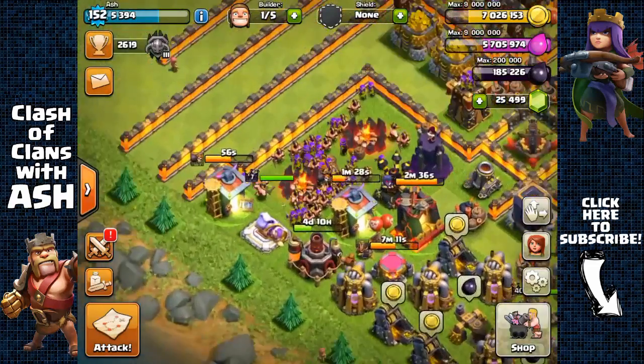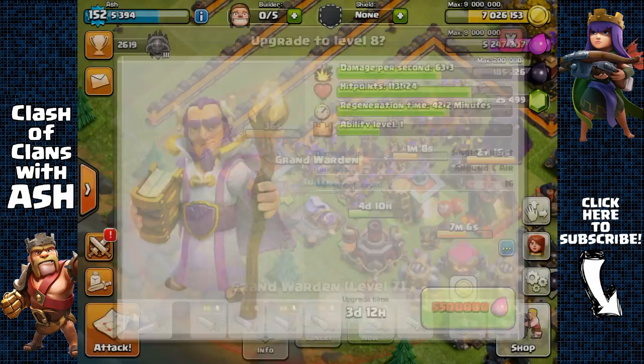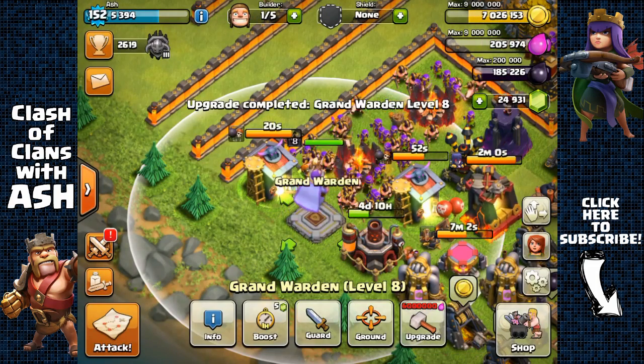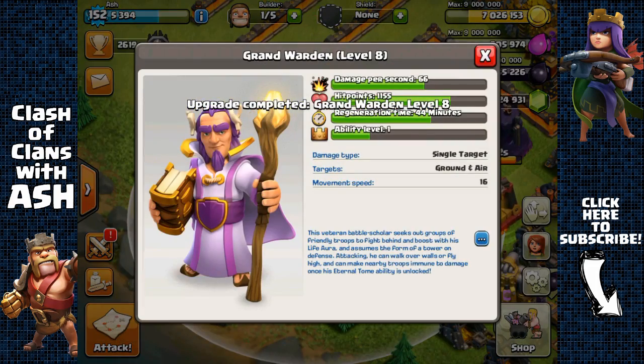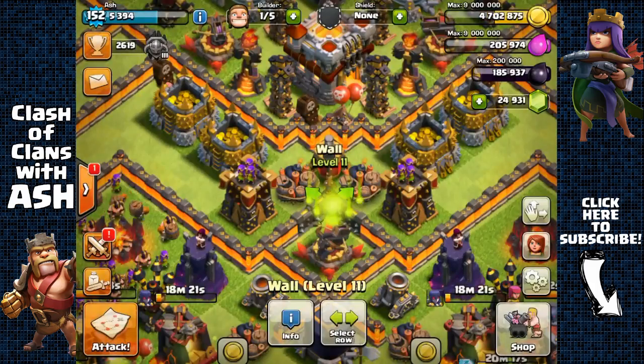Now I can upgrade my Grand Warden to level 8. As you can see, his elixir cost goes up by 500,000 per level, so the next level is gonna cost me 6 million elixir and then 6.5 million and so on. I'm also gonna upgrade one of my level 10 walls to level 11 with the excess gold that I have.